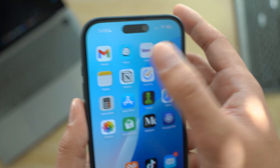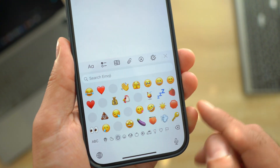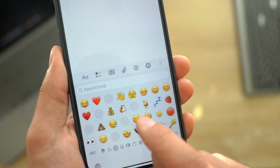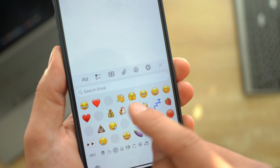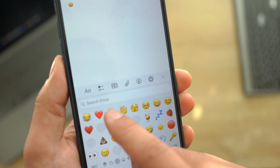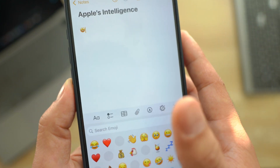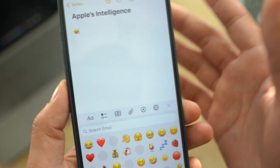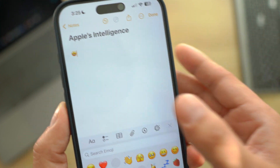The sticker glitch that was present in previous betas is still there. Switching to stickers, you can see empty slots where stickers should appear but aren't working — they're completely broken. It's still not fixed, which is disappointing since I was hoping beta 6 would resolve this.